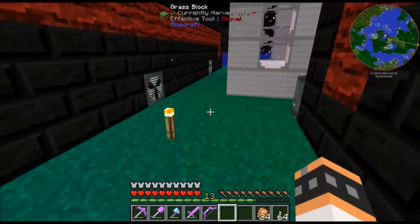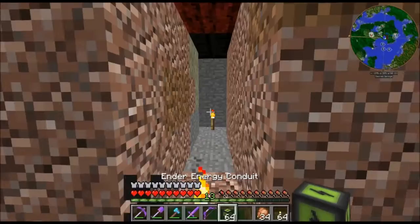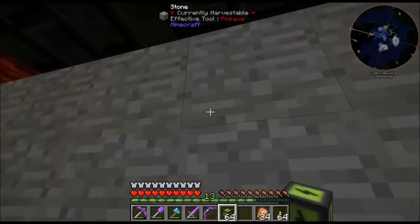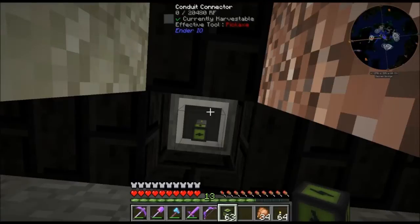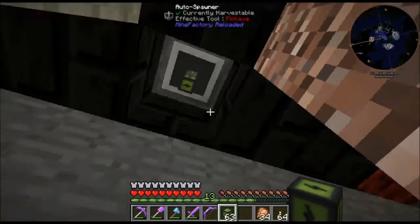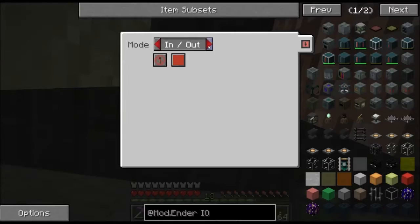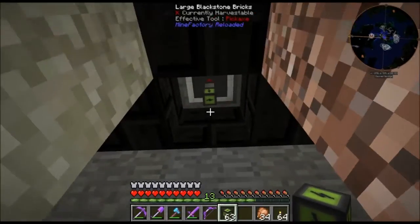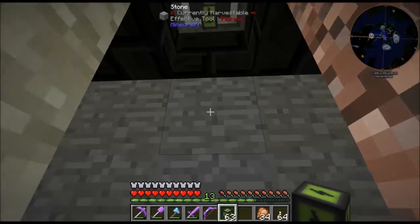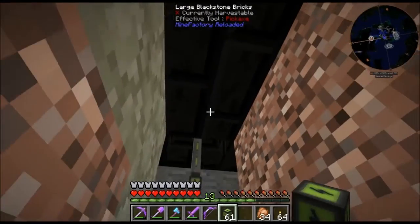I'm going to run a main cable or conduit underneath all of this. I think I have enough to do this. First, going in here - when I connect to one of the machines I'm going to set it as I do it so I don't get lost. This one is going to be energy input on here, so insert. I might actually have to put redstone on this too - that's the only one out of all these I'm gonna have to put redstone on just to turn it off and on. I'll do that later.